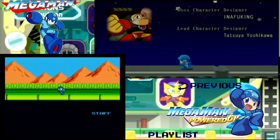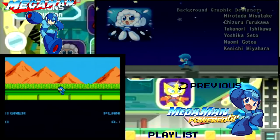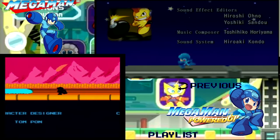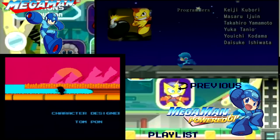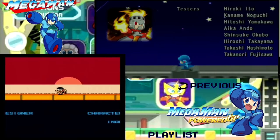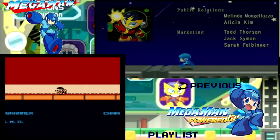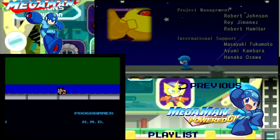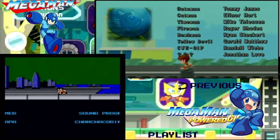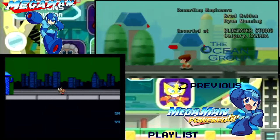In Powered Up you'll get to see artwork of all six of the robot masters and three Wily stage bosses. The character designer — I believe that is Keiji Inafune, because you see that name in the credits for every single Mega Man game. I probably pronounced his name incorrectly. You also get a list of voices in Powered Up, some by the Ocean Group, who do a lot of anime.